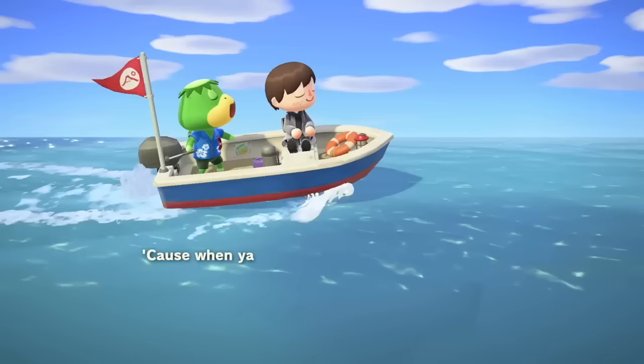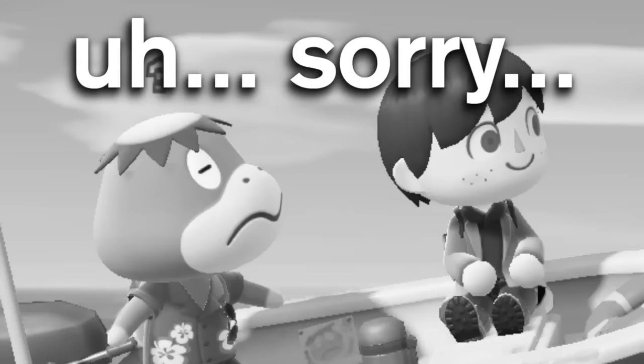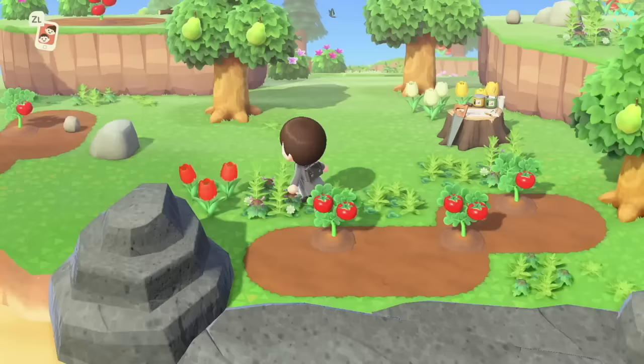If you happen to be taking a boat ride with the famous Kapp'n, you can spam the B button so he'll stop singing. Sometimes you just want to head to an island right away and his singing interrupts you, so spam that B button and you can get there a lot quicker.